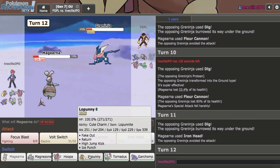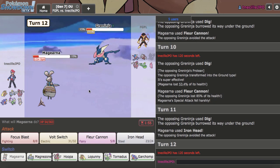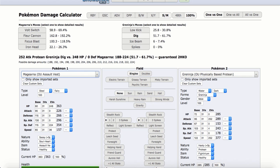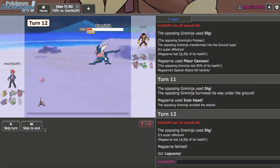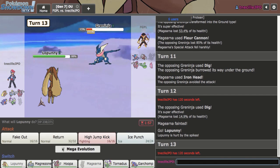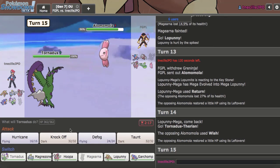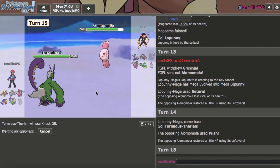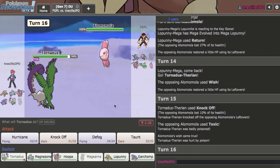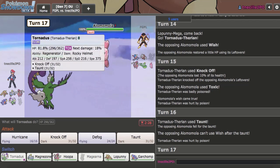This thing's a problem. If I give them my Lopunny, I could lose this. Tornadus can probably live an Ice Beam, and actually I do need Tornadus now because I let this get weakened — it's my Serperior check. I'll give them this as much as I hate to. This gives me my Lopunny, and this is where I have to start playing offensively. On the Wish, I'll just Knock Off to prevent recovery and get rid of Alomomola's Leftovers. Then I'll go Taunt Tornadus.